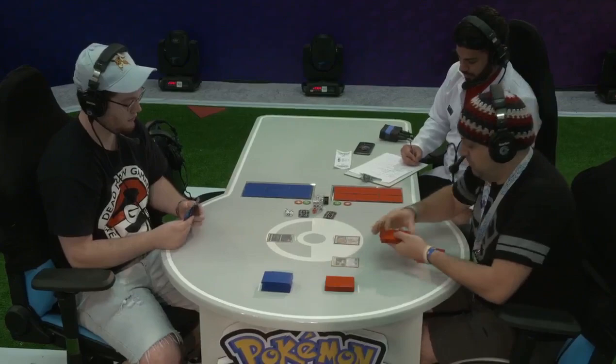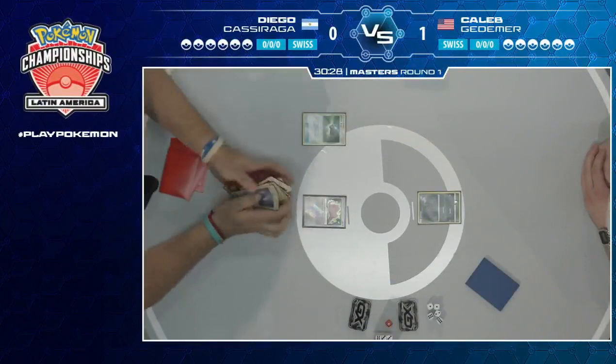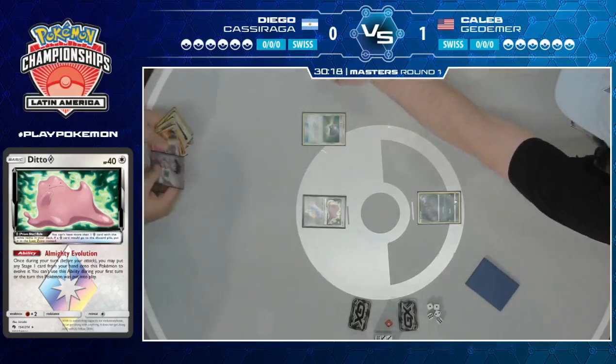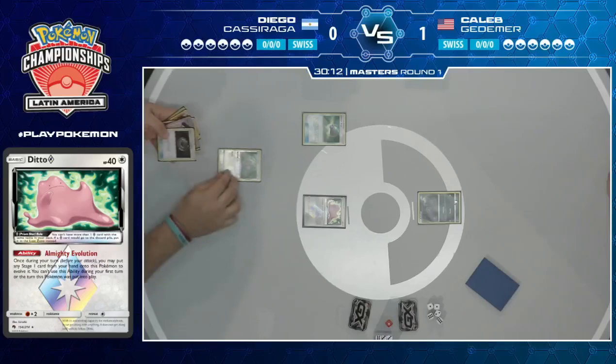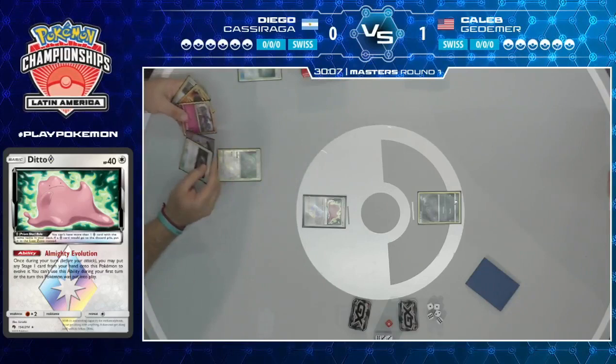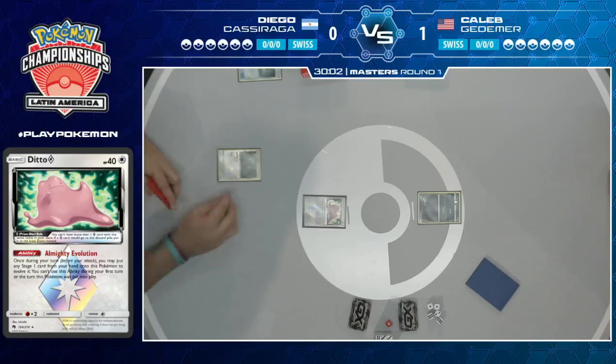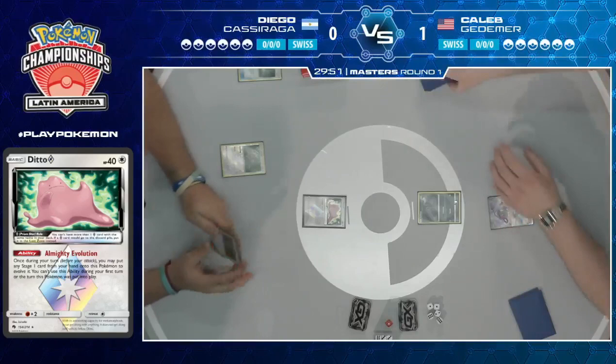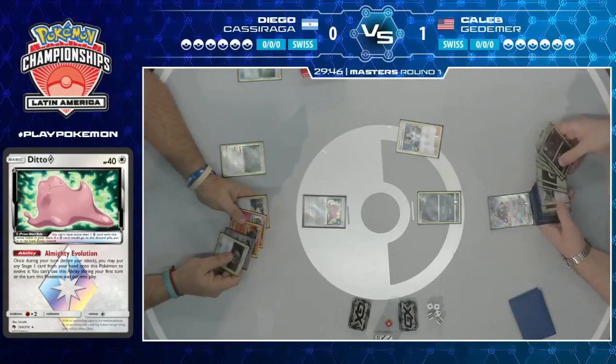One important card to note that Diego is now aware of is the Alolan Muk. Of course, he wants to make sure he evolves that Ditto into something before the Alolan Muk comes into play so it doesn't end up stranded again. It looks like the Great Ball did not get anything — one of the few drawbacks of that card. It's been seeing quite a lot of play but it's really hit or miss. Great Ball didn't see much play previously, but now that better options have rotated out, it's crept back in — one or two copies to complement the missing slots from other search cards. The last time Great Ball saw play was essentially when it actually was Nest Ball back in the Ruby/Sapphire era.